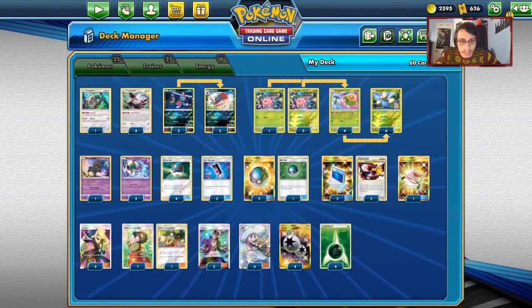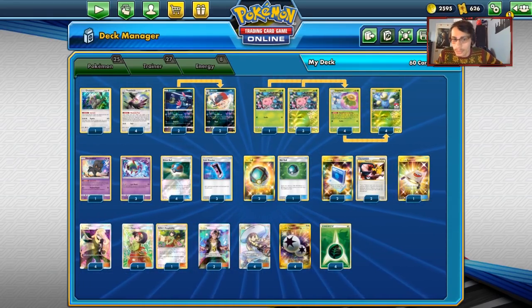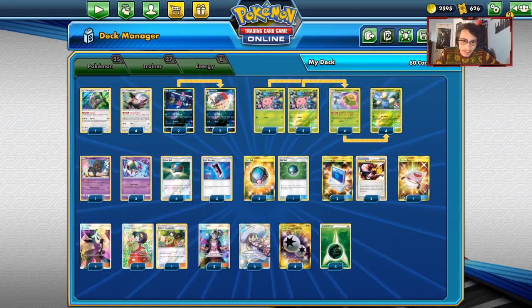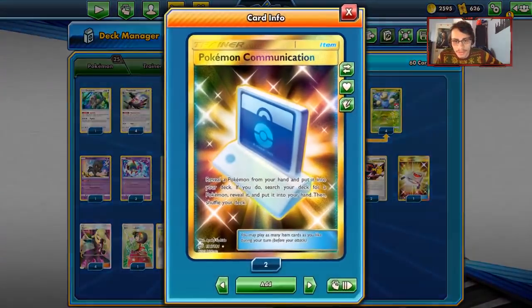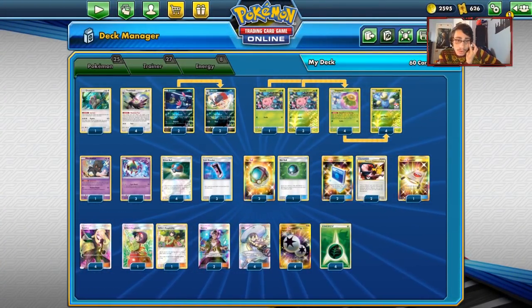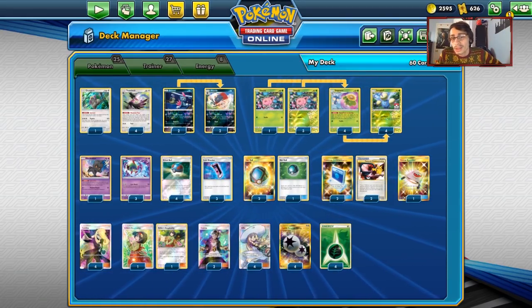So I've bumped up the Erika's count and the draw support count: four Lillie, four Cynthia, four Erika, because I am tired of bricking with Lost March. This is literally why I don't play Lost March - I just brick with it way too much, specifically the Emolga version. Two Guzmas, four DCE for Natu, and four Grass Energy for our Jumpluff. Super Boost Energy is interesting if you run Shuckle, but that's going to be it for the deck.